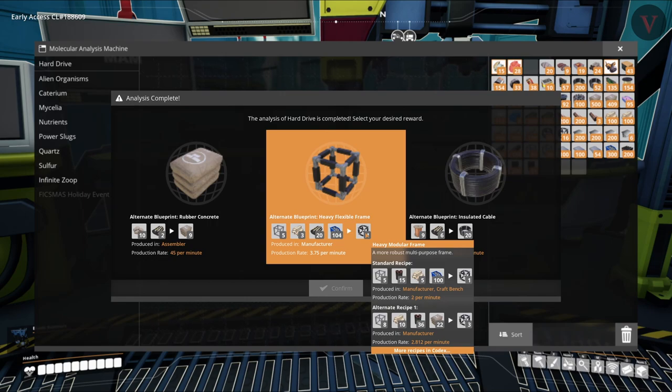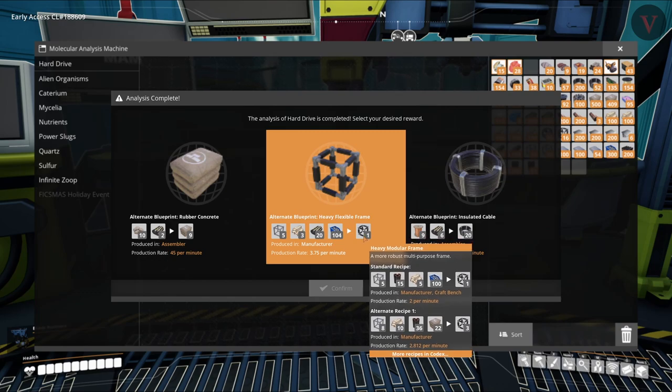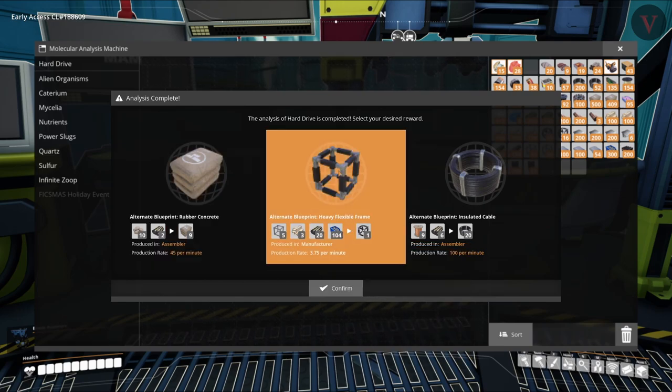Looking at this — steel pipes are taken out of it entirely. Higher capacity: 3.75 versus 2.8, so we'd get more per minute. We only get one per process. The encased industrial beams — we did just reinforce our manufacturing of them, but they are a pain to get, so if we can reduce those, that's always good. In the original recipe we were getting three for ten, and this one gets three frames for nine. It would save us on all the steel pipes. We would be adding screws back, but we can use a little bit of steel we're saving to just make steel screws. Yeah, I think we're going to take that. And we don't have any more hard drives.